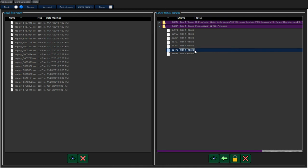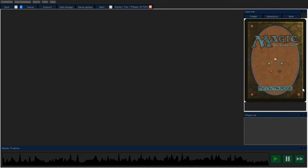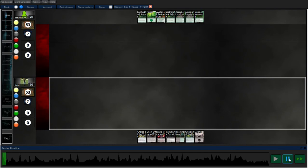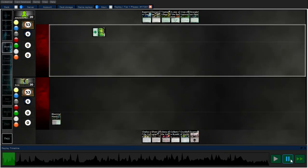Somebody played Monogreen Stompy. I keep because I have a Chalice on one into a Collective Brutality, and I got three lands so I can play Liliana and Crucible, and I have Ghost Quarter online. That's pretty devastating against most decks — it's not as nuts as a turn one Chalice on one, but whatever.